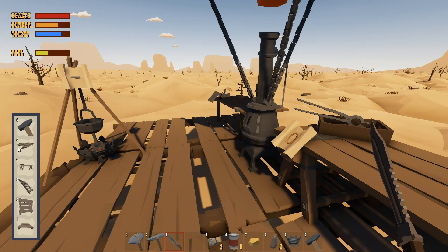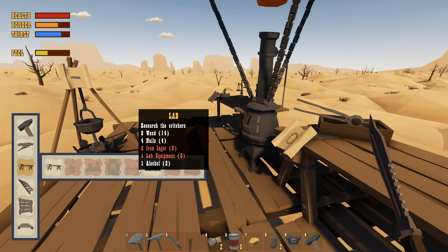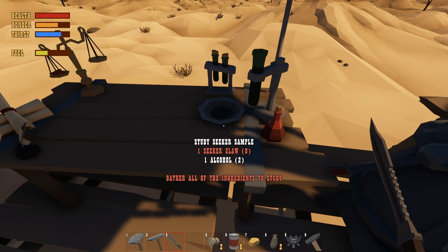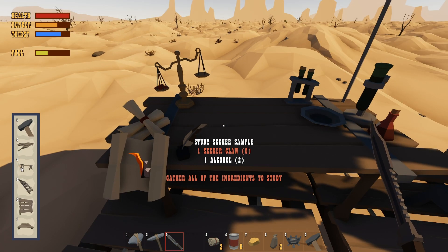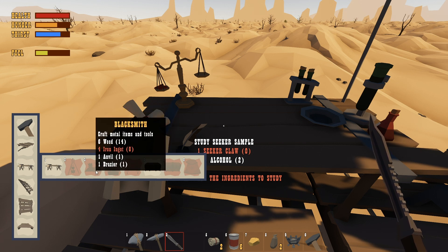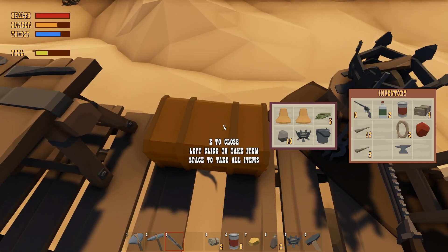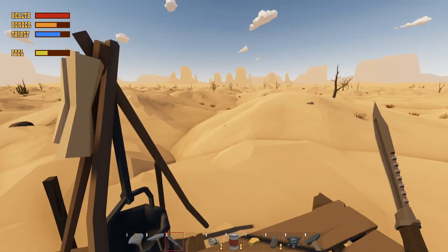They upgraded the Seeker a bunch. We made the lab - yes, that's the lab, look at the little chemistry things. The blacksmith is what we need next - four iron ingots to make it - and then we can make gold bullets. So we're gonna have to look for some iron, that's what we need to do.